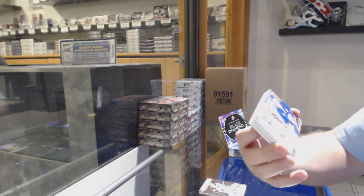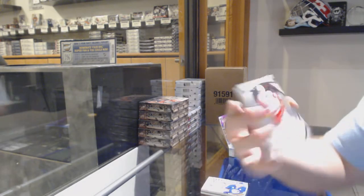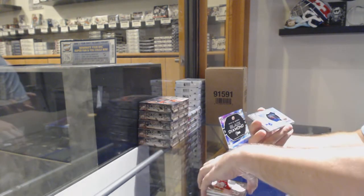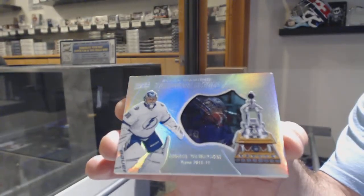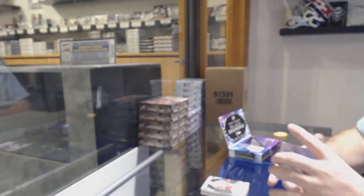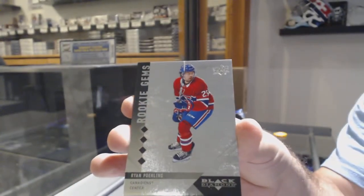Diamond Mine Relics of Josh Bailey for the Islanders. We've got a Rookie Gems of Zedina for the Red Wings. A Hardware Heroes of Vasilevsky for the Tampa Bay Lightning. And we've got a Rookie Gems quad of Ryan Poehling for the Habs, number 99. There we go.